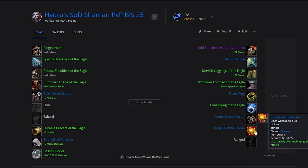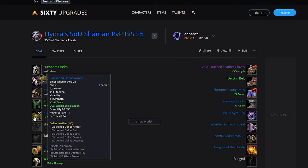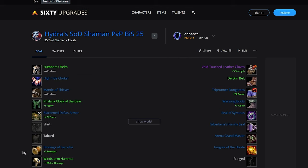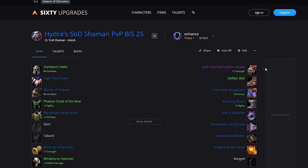Arena Grandmaster and Insignia of the Horde. If you're Resto, you're going to be using the Void Touch Spider Silk Boots instead of the Gloves. If you're playing Enhanced at level 25 in SOD, for PvP you want to be picking up the Humbert's Helm, High Tide Choker, Mantle of Thieves, Phalanx Cloak of the Bear, Blackened Defias Armour, Bindings of Syracuse, Windstorm Hammer, Head Splitter, Void Touch Leather Gloves, Deft Kim Belt, Trip Runner Dungarees, Warsong Boots, Seal of Sylvanas, Silver Lanes Family Seal, Arena Grandmaster and Insignia of the Horde.